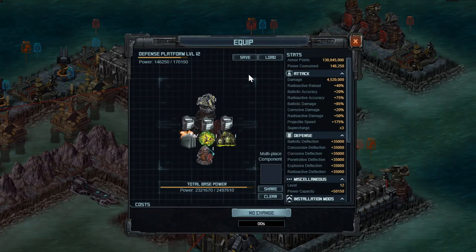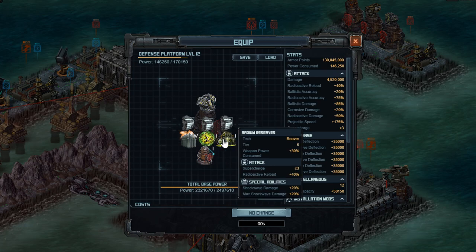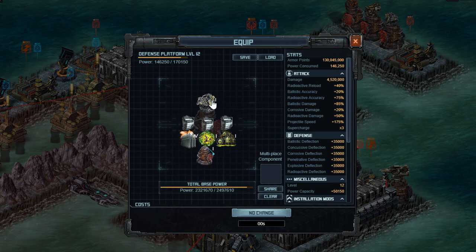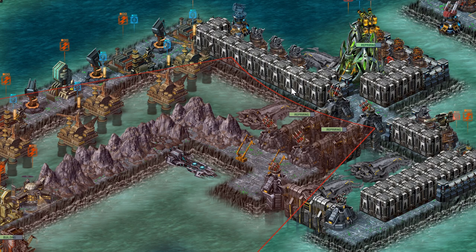I also have one tier 10 turret — it's the only one I have right now, and you do need a level 12 platform for this one. All the others fit on level 11 perfectly fine. This has lots of projectile speed, as well as radioactive isotopes for radioactive damage and radioactive accuracy, which helps a lot. Radium Reserves helps here for supercharge, making it do more damage. There might be a slightly better build for this one — let me know if you have one. I think this actually does shoot over mountains, but I want to double check that.